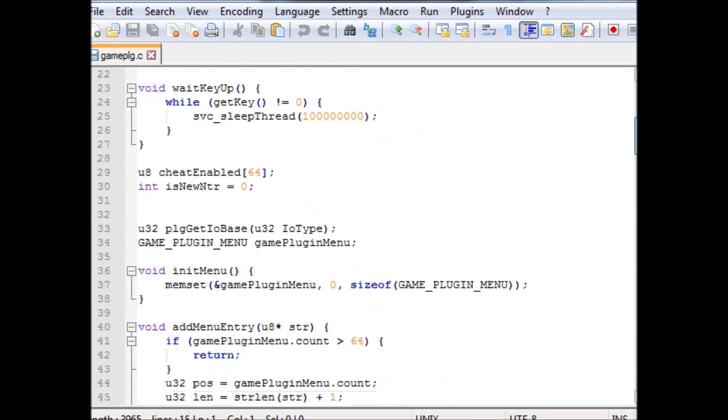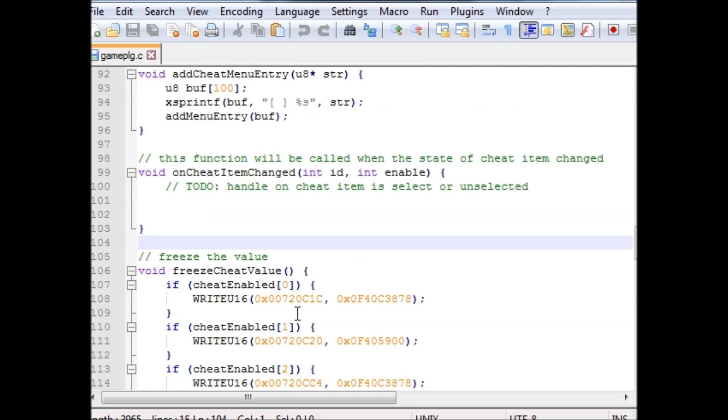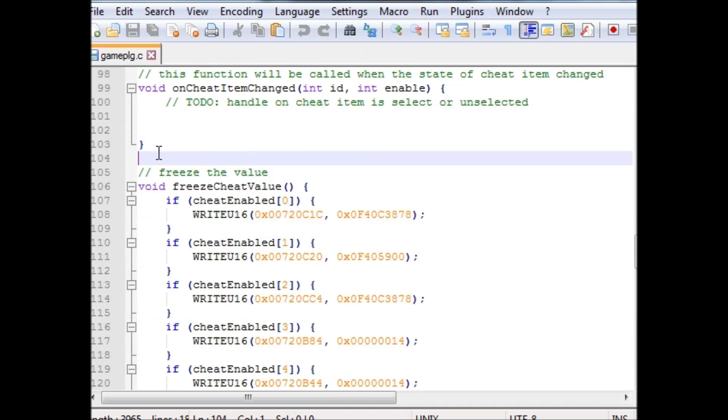We're going to go down to line 104. Down here we have all of the actual cheats. Up above was just a bunch of stuff we don't really care about — this is the stuff we actually need.